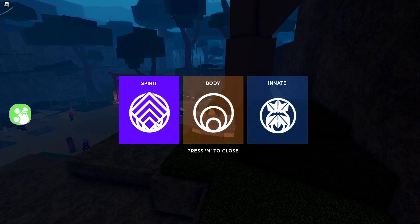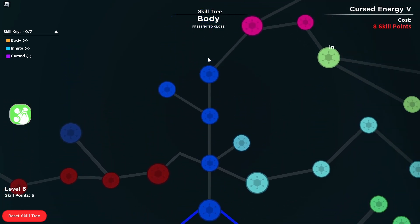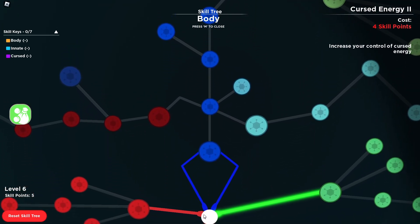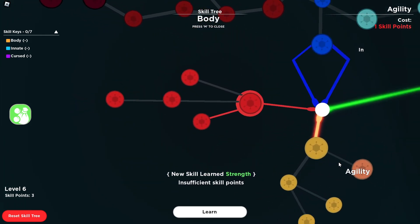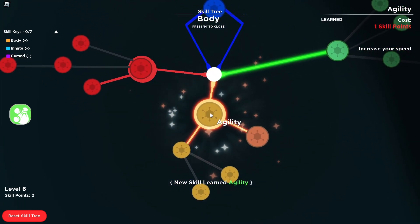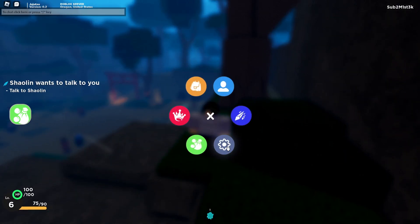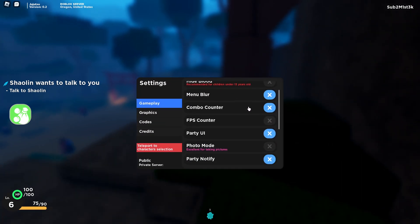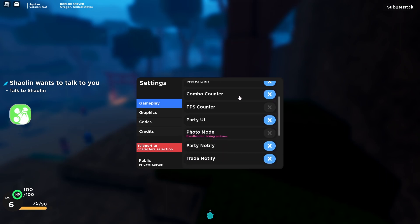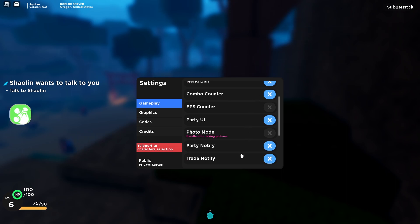Right here's your skill tree. To pick these — I think the only one that's available in this version is Body. The next thing is your settings, where you can hide blood, turn up your music, adjust the in-game menu blur, and all these other options.